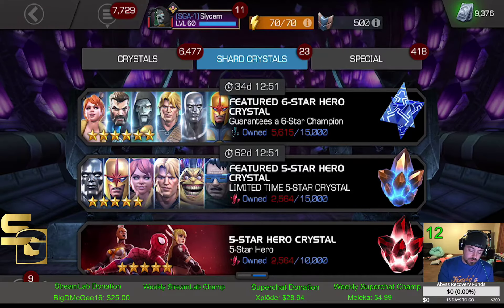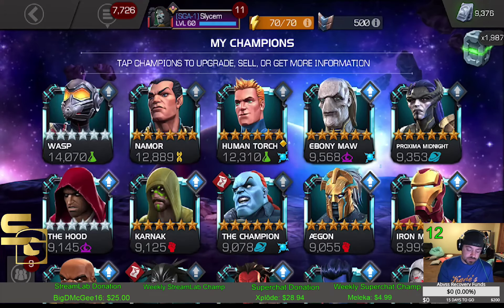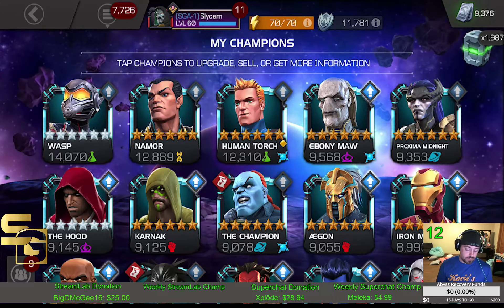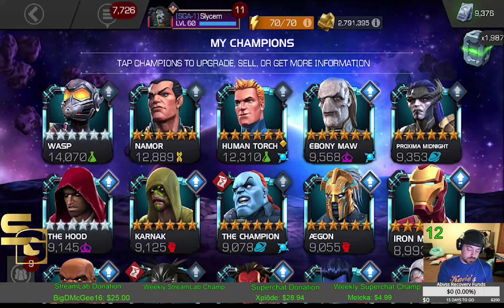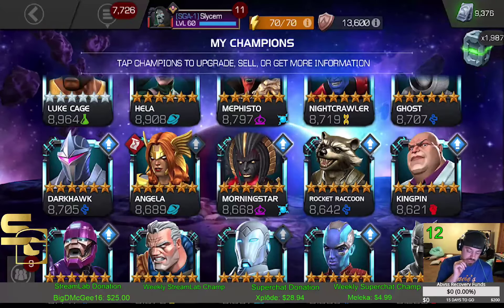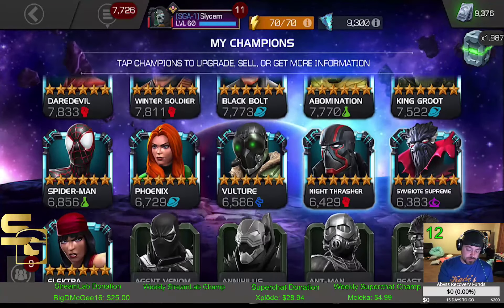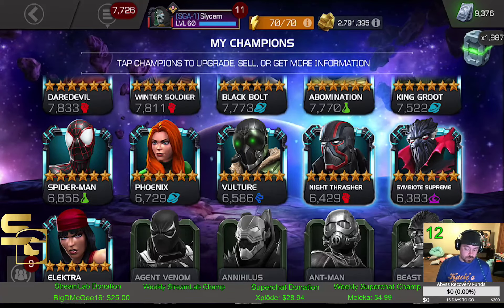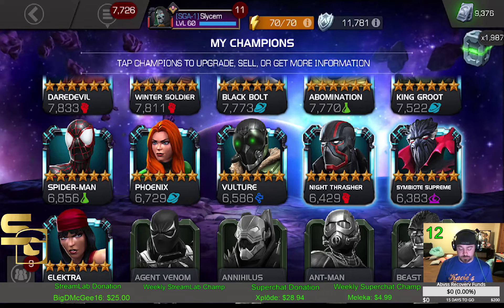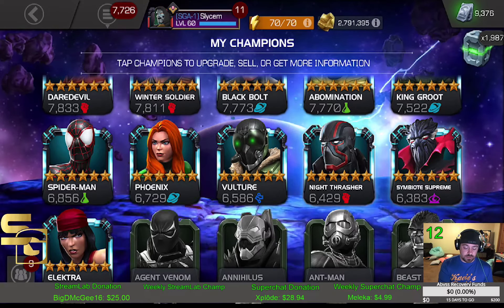Let's go take a look at the six-star roster now. Didn't get exactly what I was looking for, but I added two good solid pieces. We've got the Wasp, Hood, Human Torch, Namor, Aegon, Ghost, Mephisto, Hela, Angela — which is a great synergy team — Morningstar, Darkhawk, Sentinel — all solid champs with a couple of really great ones mixed in. Now with Night Thrasher and Sorcerer Supreme added. I'm not real sure on Night Thrasher, but Sorcerer Supreme I'm definitely excited about. Finally got a Mystic I'd be excited to rank up.